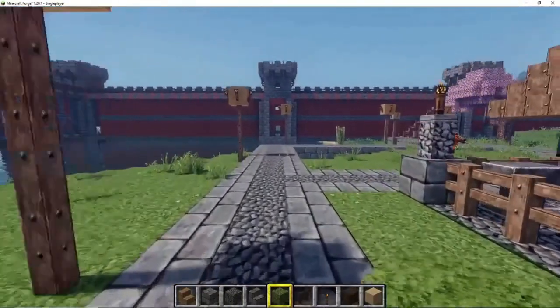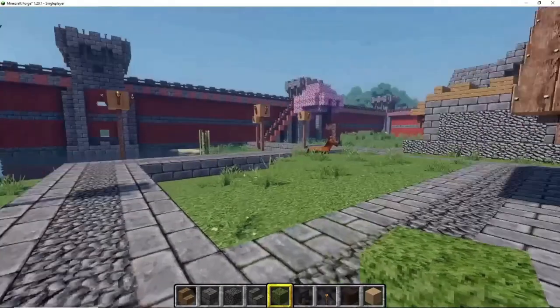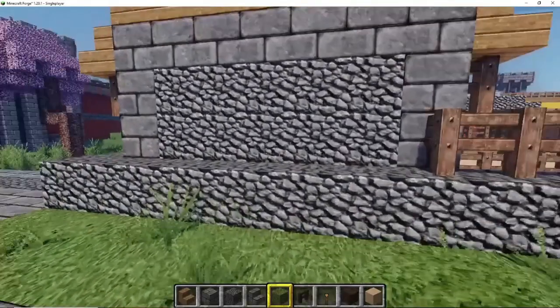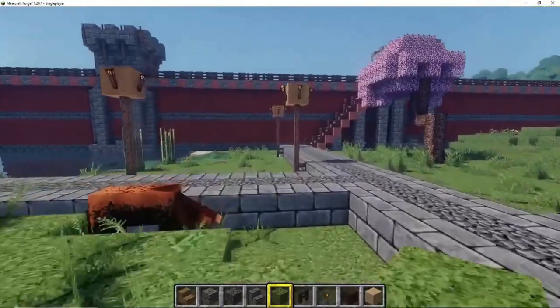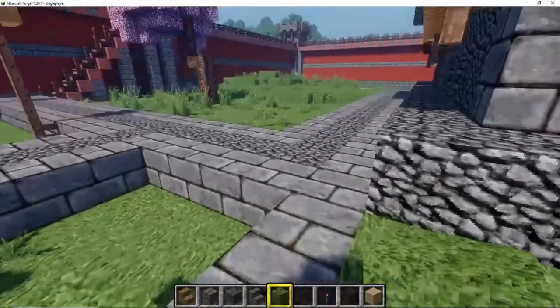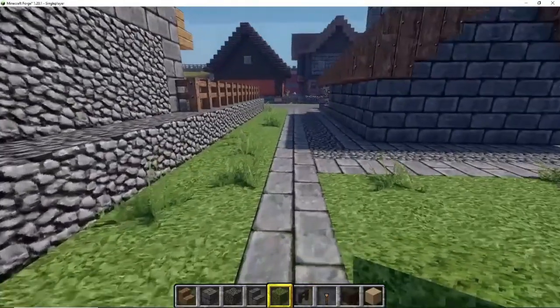I built quick access points on the outside wall so you can get up to the wall as soon as possible, and I also built these little stone paths that go around each building for patrol reasons and to make it easier to maneuver around every structure.